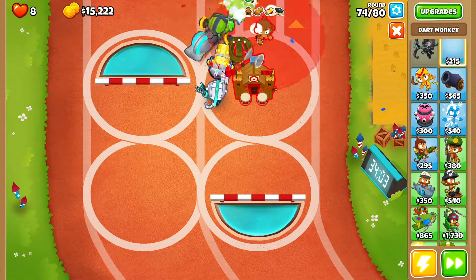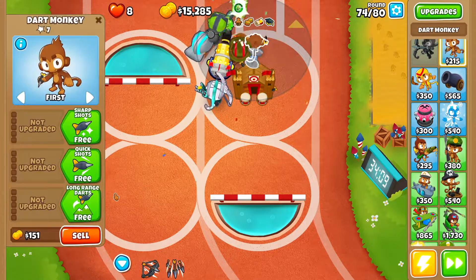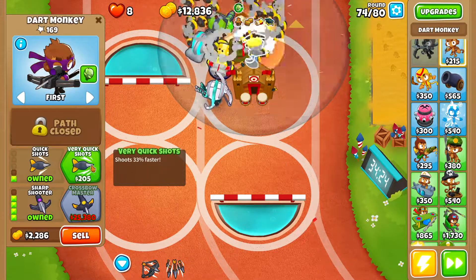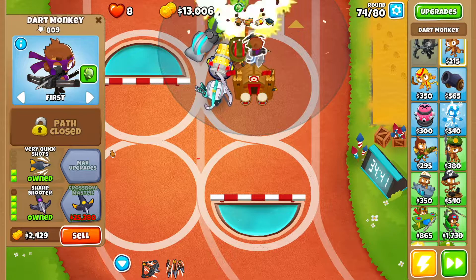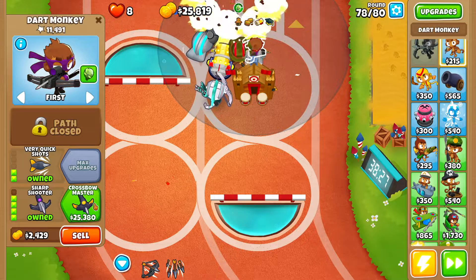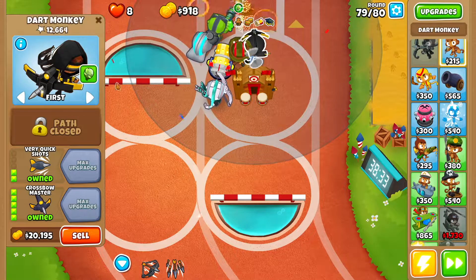Then we're going to get ourselves a dart monkey just for good measure. We're going to go long range, enhanced eyesight, crossbow, sharpshooter, quick shots, and very quick shots. Then by round 78 you want to get crossbow master for your dart monkey.